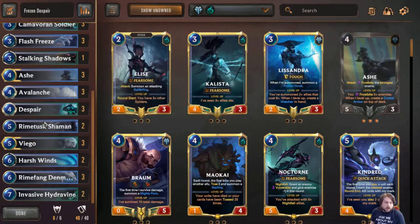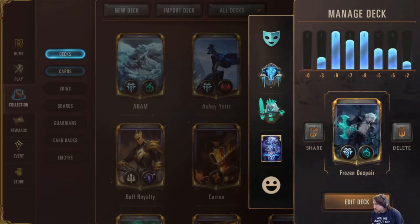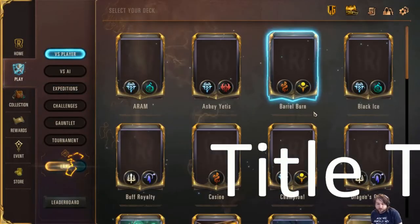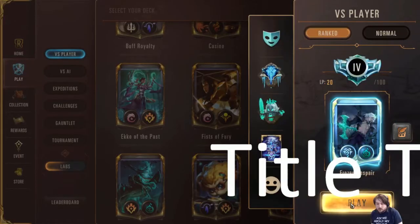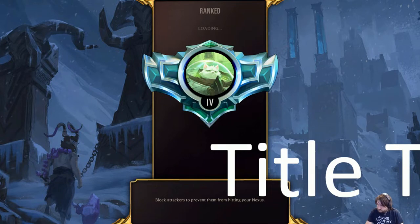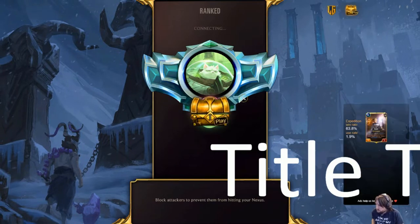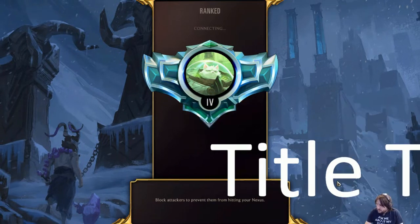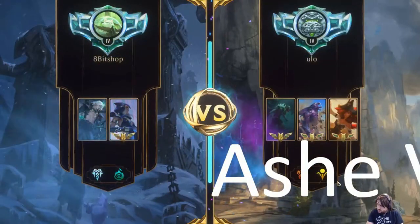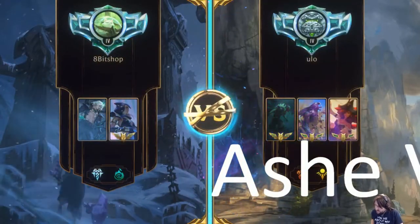That's the list. We're going to go ahead and hop into some games and see how it goes. I think that It Who Endures is going to be a very good list for Viego, and I know that this is very similar to that list, but this version allows me to play a lot of options that are going to differ.